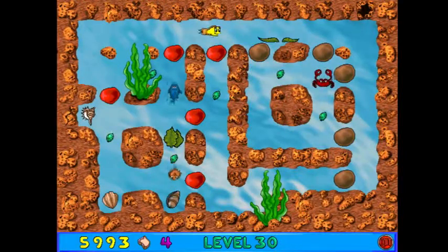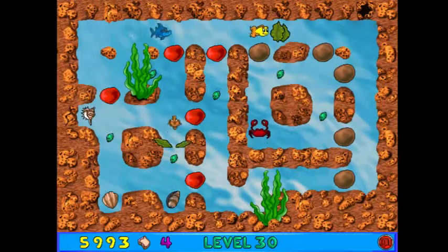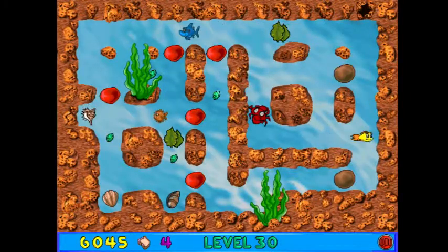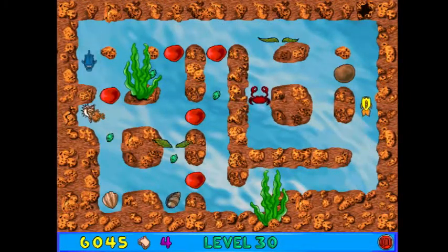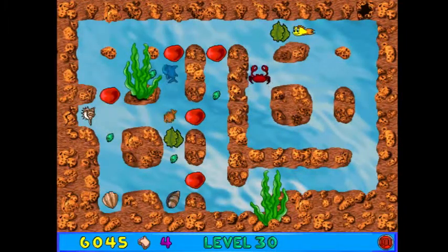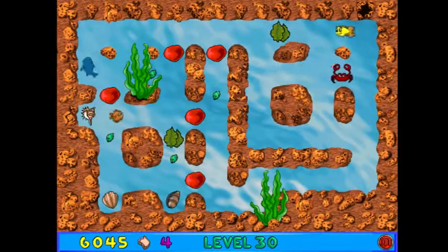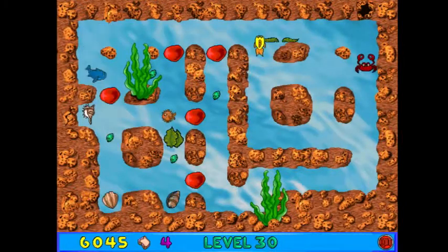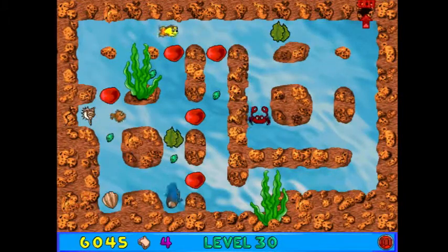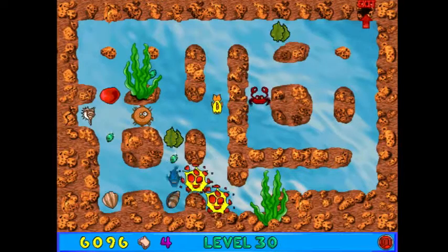The explosion will destroy all of our red rocks or fish bones around it, as well as dealing good damage to enemies. I believe what I want to do is push this rock here down into the kelp gate when it's closed, but I want to think about it first. This is the start of the world, so there are bonus rooms you can miss very easily if you're not careful. So we're going to wait for that gate to close — cool, it closed. So that destroys those two. Then if I push this boulder down here, that'll destroy those two.